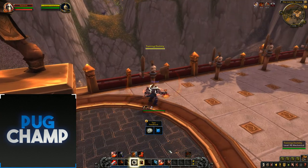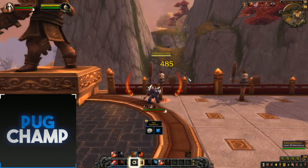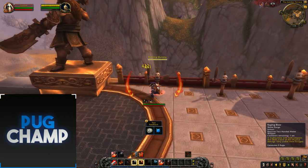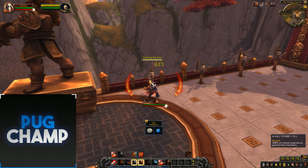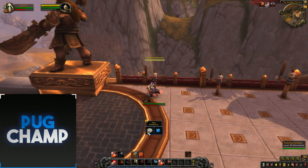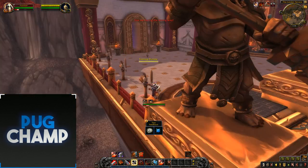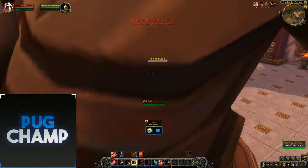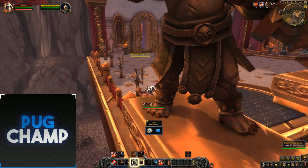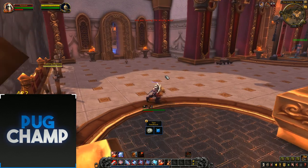Now just to see it with Recklessness — I'm going to use Rampage here and another Reckless Abandon, and now I've got so much DPS off that with the extra DPS and my movement speed increased. I'm just using my Raging Blows, using Rampage to dump some Rage, Raging Blows, Furious Slash. It's pretty much the same. And now I'm just going to use Berserker's Rage to Enrage — you can just really control when you're going into Enrage and smash the adds.